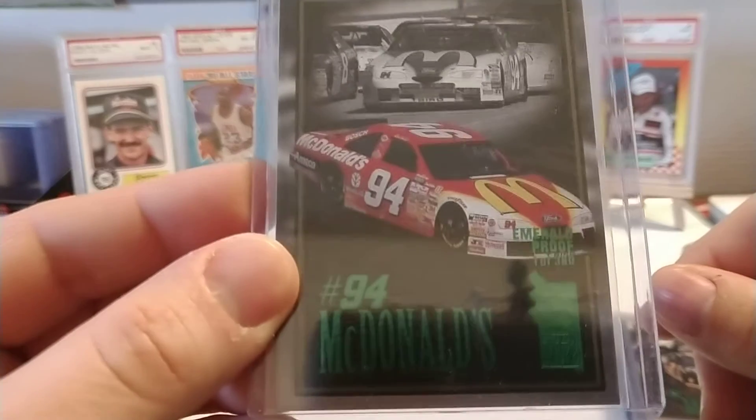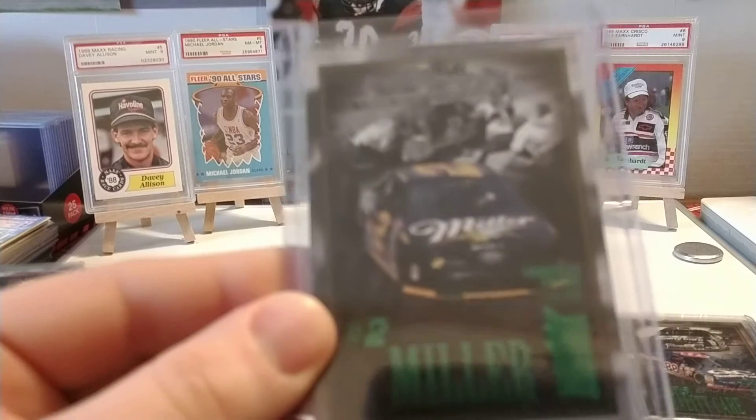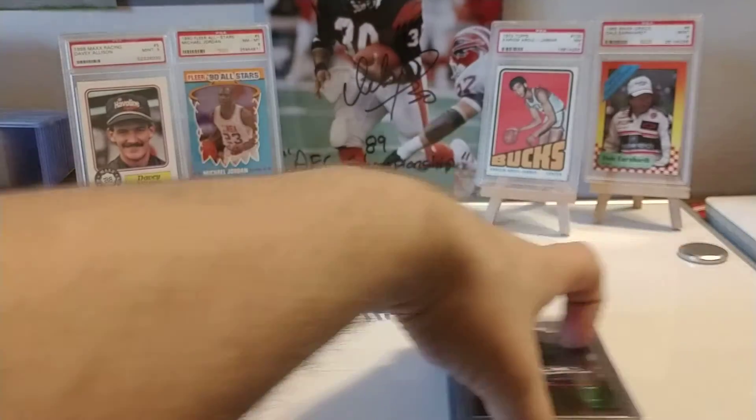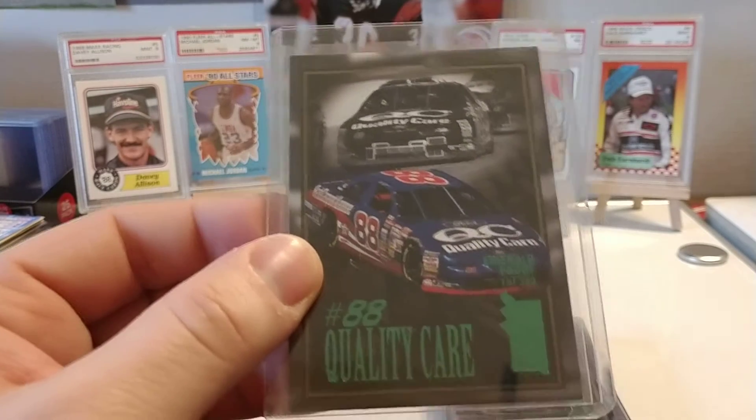Bill Elliott's self-owned McDonald's Ford. Rusty Wallace's Miller Genuine Draft Ford, owned by Roger Penske — who, as many of you know, bought the Indianapolis Motor Speedway, which is very exciting for us here in Indiana.